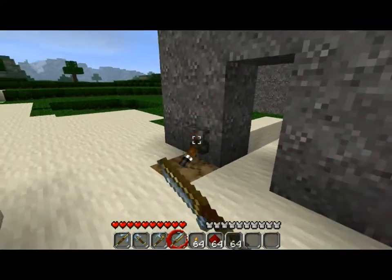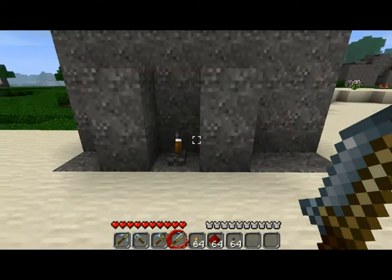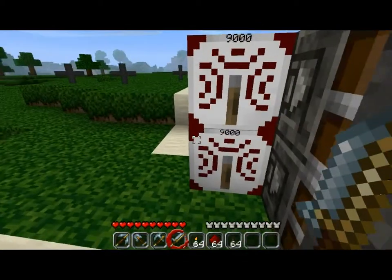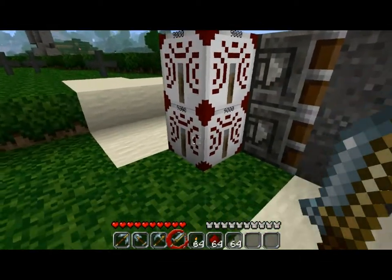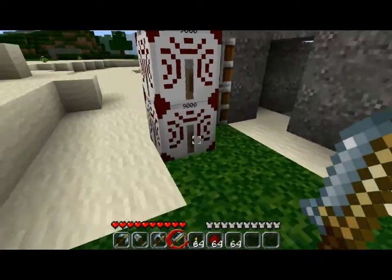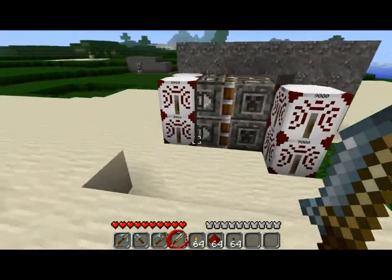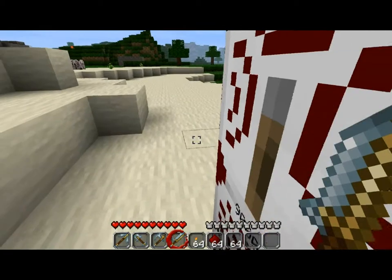If we go over here, you'll see it looks pretty much the same. It does the exact same thing, except as you can see here, these blocks — these are wireless redstone blocks. And as you can see, the entire thing is a lot more compact, so there's a lot less you actually have to worry about.